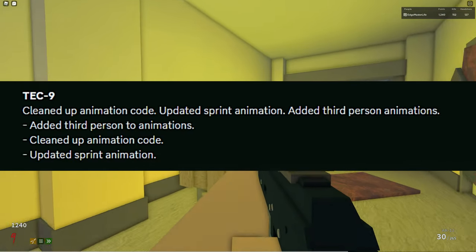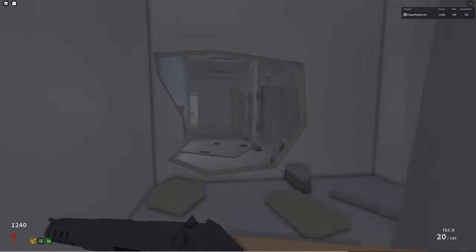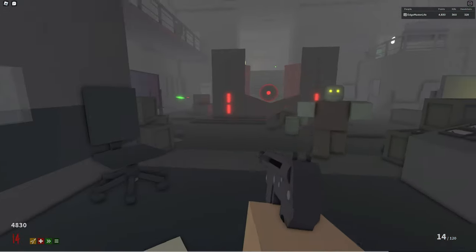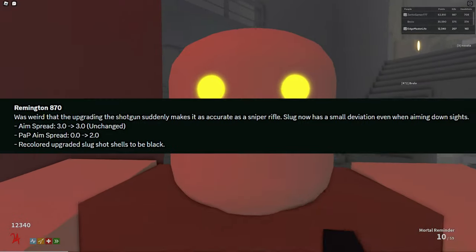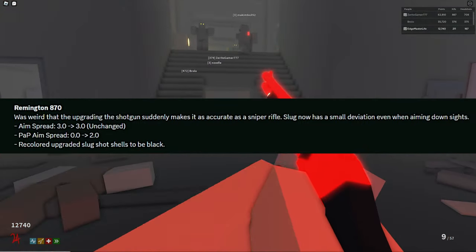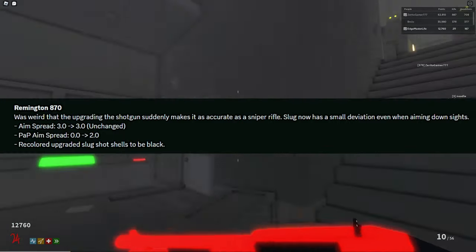Also part of this update, the Tech-9 had its sprint animation modified. Moving on, there was an update to the Remington where Logitech thought it was weird that a packed shotgun was as accurate as a sniper rifle. Because of this he nerfed it by increasing the PAP aim spread to 2.